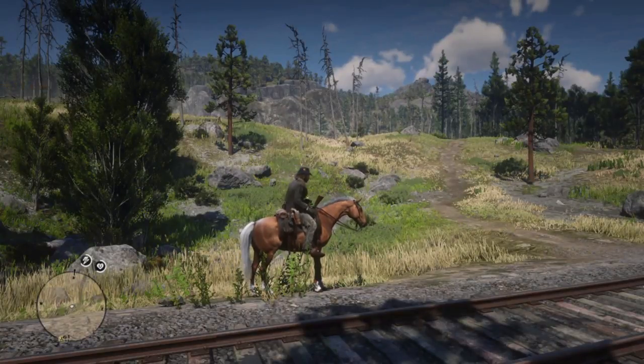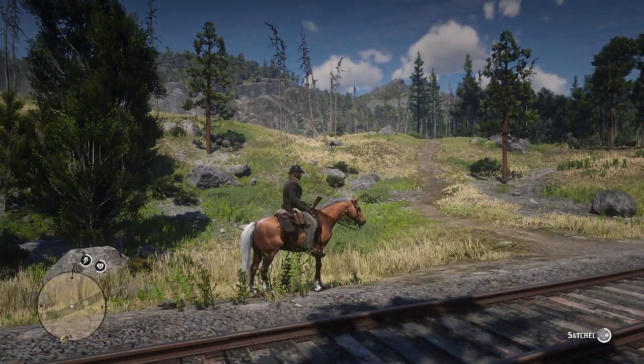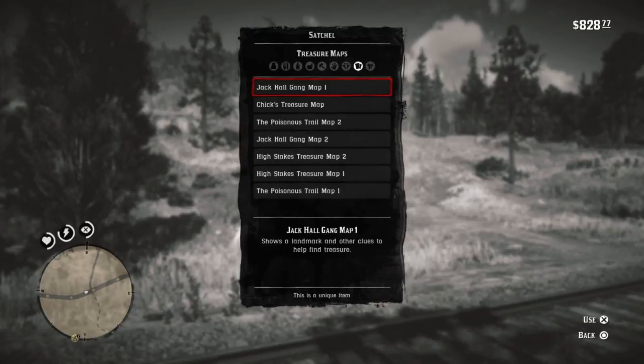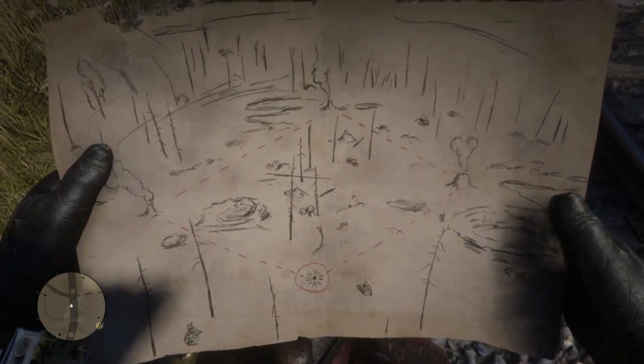The Gold Palomino Tennessee Walker has to have one of the prettiest coats in Red Dead Redemption 2, and today we're going to use him to go get the Warped Brindle Arabian, whose coat is best described as an acquired taste. But as long as we're in the neighborhood, we might as well pick up a treasure map and learn how to craft dynamite arrows.